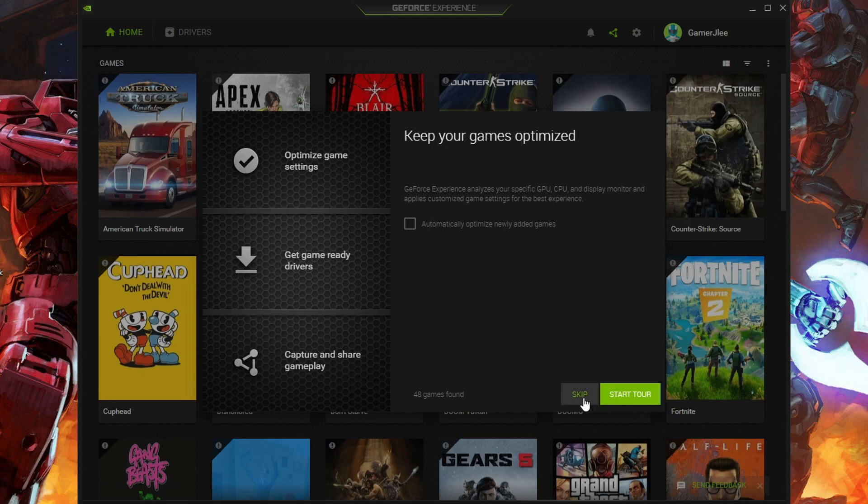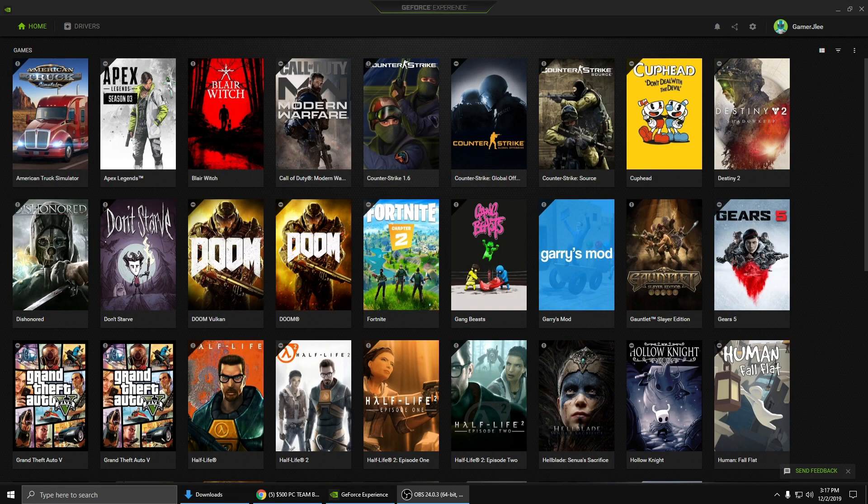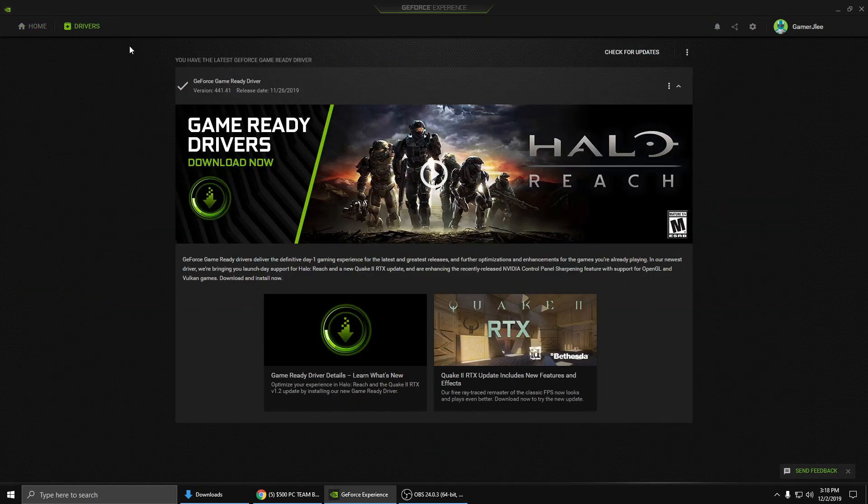Skip the tour, and we're going to focus on two key things here in GeForce Experience. First, how to install drivers from here instead of the manual mode: it's very simple. Just go up to the top left corner and click Drivers. Whenever a new driver is available, it will have a big green exclamation point telling you there's a new game ready driver. We currently have version 441.41 — no new driver because we already have the latest game-ready driver for Halo Reach. We're all up to date.